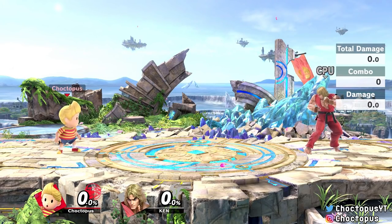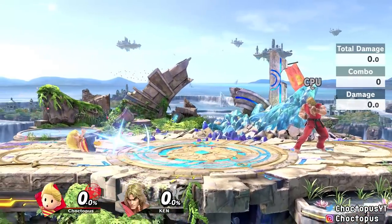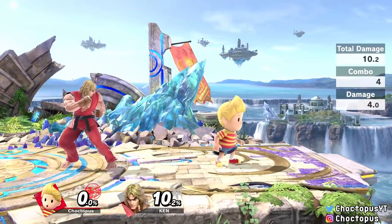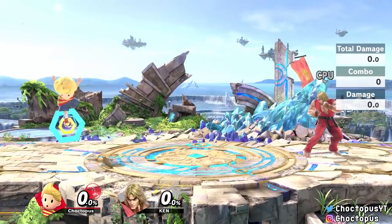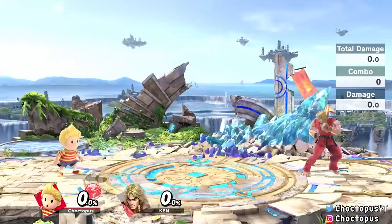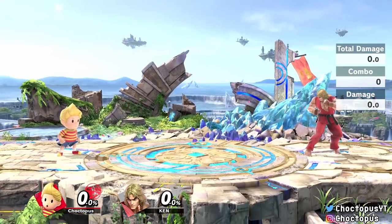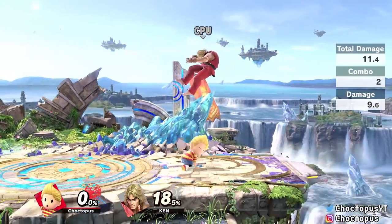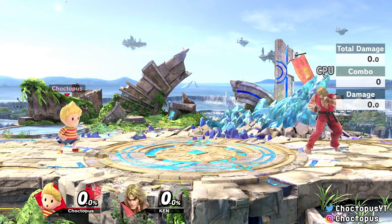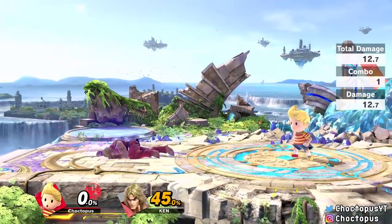Lucas' air attacks are all really good — they come out fast, some of them are multi-hit, and they have low landing lag, so you're going to be using them a lot. His neutral air is this spin attack — you can short hop into it, but it's better mid-combo rather than to start one. His down air is a stomp attack that I'd use to start combos, because you can short hop down air right into something like an up tilt into a neutral air and deal pretty good damage, then follow up with a forward air or back air. Get comfortable with short hop, down air, up tilt, neutral air — that's probably your early bread-and-butter damage combo.